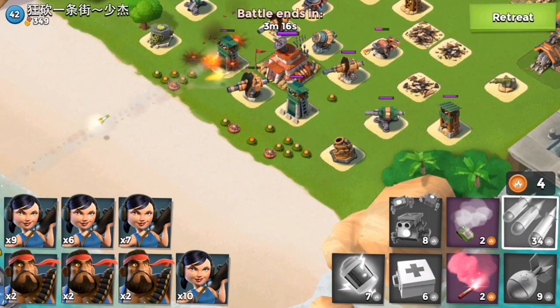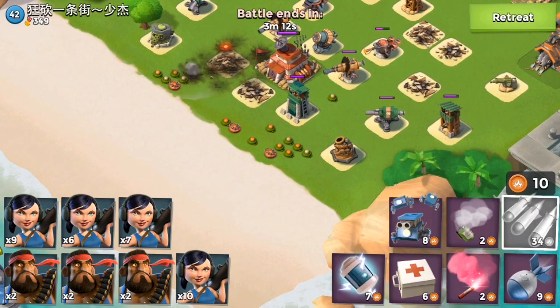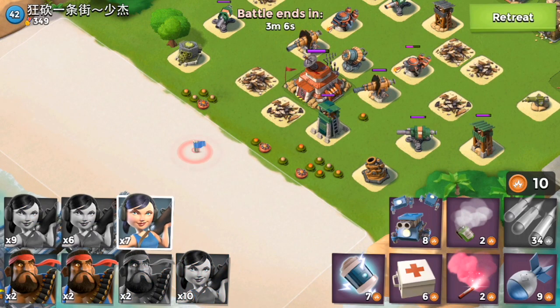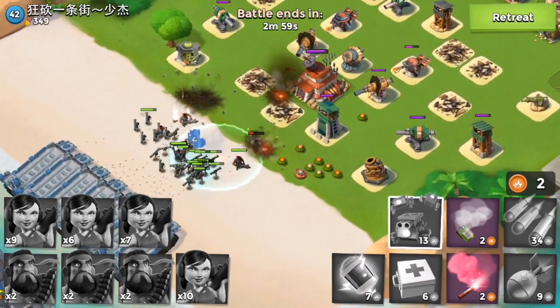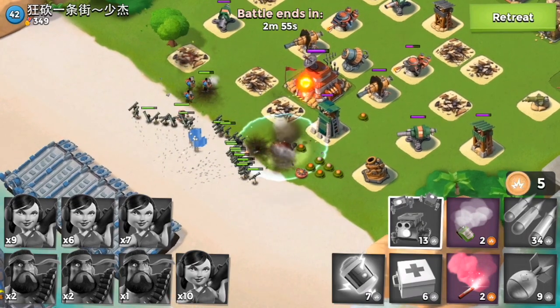It is very weird to me that all the defenses are clumped up so close to each other. The player is only level 42 with 349 VP, so I don't know if he's trying to drop medals or whatnot. But I don't really understand why you would clump so many defenses so close together, because just one artillery shot and a barrage can take out so many defenses all at once.